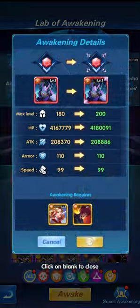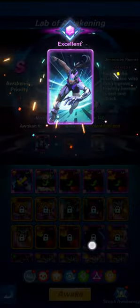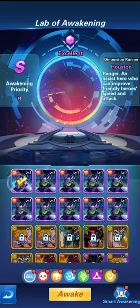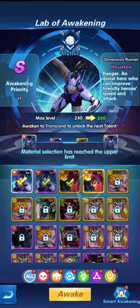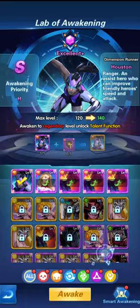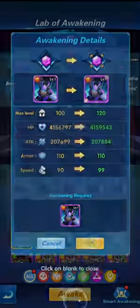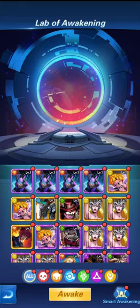From legendary to legendary plus, then from legendary plus to the next awakening. We need to use one legendary, and from mystic we go to mystic plus, then transcend and so on. Then transcend plus, then transcend plus plus, and after transcend plus plus — the immortal awakening.